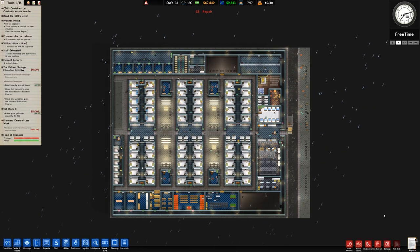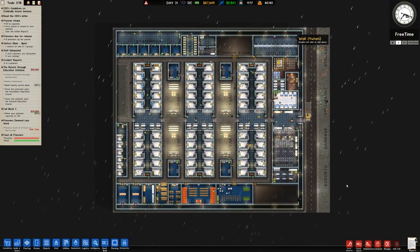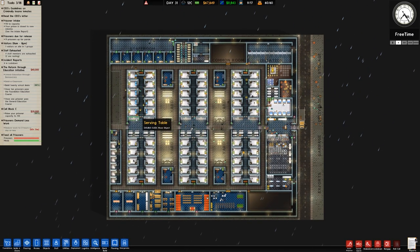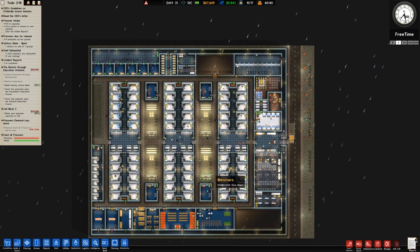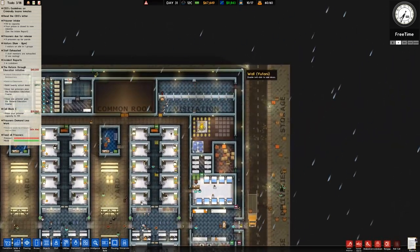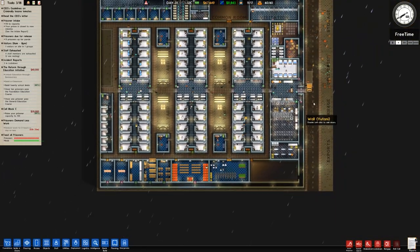Welcome back to Prison Architect. In the previous episode we started construction on our third and final cell block for this part of the map. We plan on expanding to the left, but that probably won't be until the next episode. In this one we want to pretty much finish what we can see here: clone the common room, clone the visitation, add more things in the staff room, and then put a wall around the outside with some road gates and barriers for security purposes.